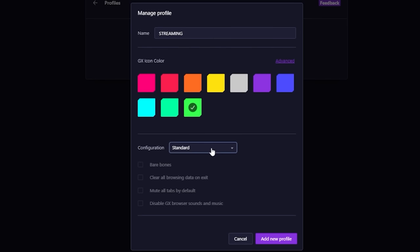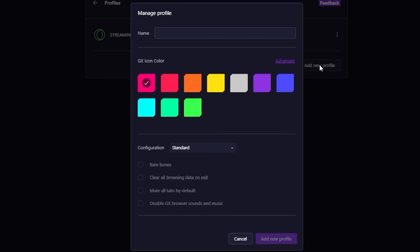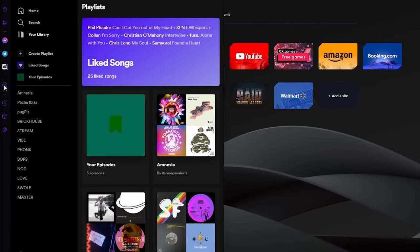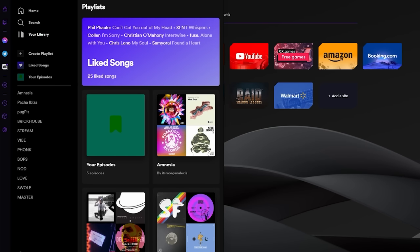There are plenty of other uses as well. You can clear your browsing data when you close the browser — that's called Rogue. There's a profile for people whose PCs might not be the most powerful, affectionately named Potato. There's also a myriad of other customizable options. Another great feature is the GX Player, which for someone constantly listening to music keeps all your stuff in one place so you don't have to constantly be shifting windows. This works with Spotify, Apple Music, and YouTube Music.